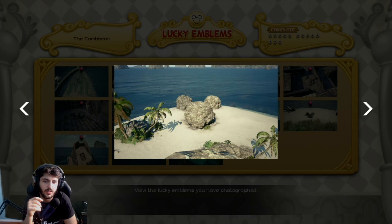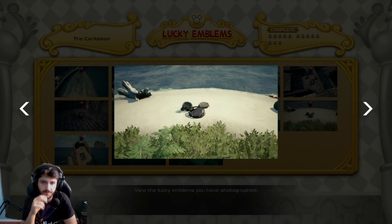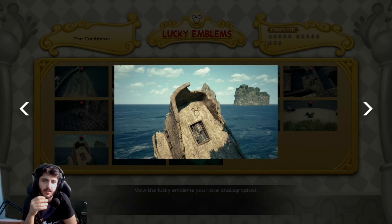This lucky emblem is on one of the islands — you have to go high enough to see it. This lucky emblem is in the fire area; when you're on your ship you'll see a big rock and the lucky emblem is on there. This lucky emblem is on another island. And this one is on a broken ship — you'll see it on there.